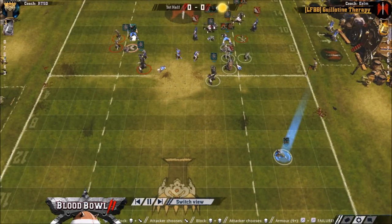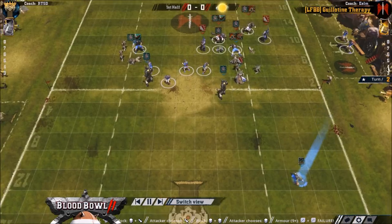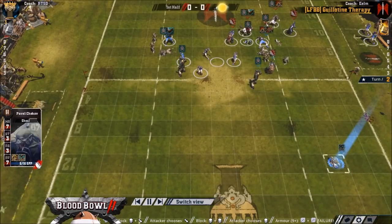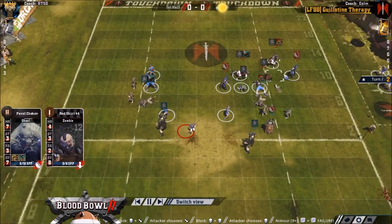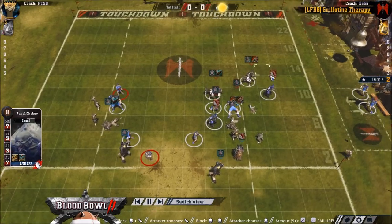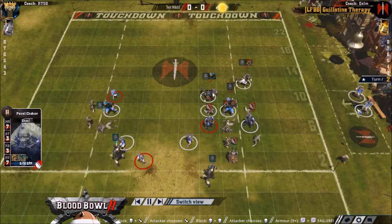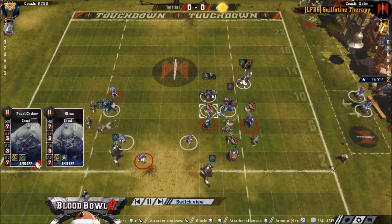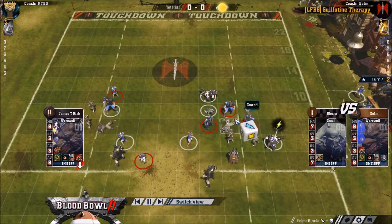I don't know if he'd really done safe moves first. He is out of range anyway so it's not a complete disaster. Eelm on the other hand has 13 players but only 2 rerolls. He has gone 1 ghoul but has got 2 whites. They've both got 2 dogs.